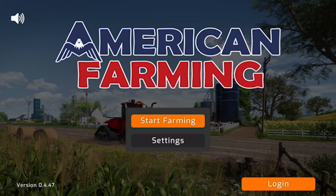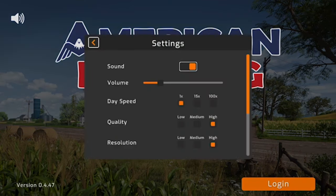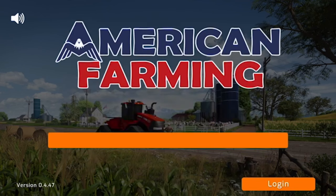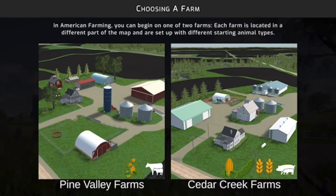Let's get into it. On the main screen you've got your settings where you can change volume, day speed, quality, and resolution. To start farming, hit New Game and load it up.